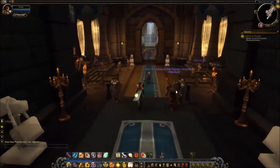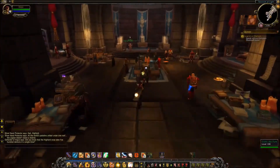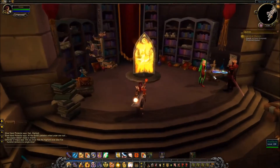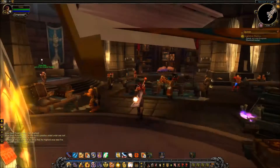We have some riding gear here, and then here on the left is like a planning room with a portal to Dalaran which looks really fancy. It's like you have a little mage, like a blood mage area here.